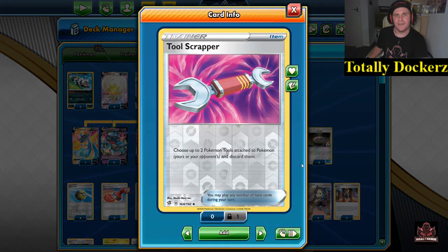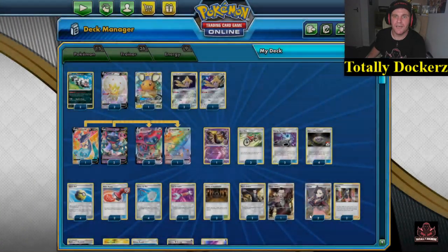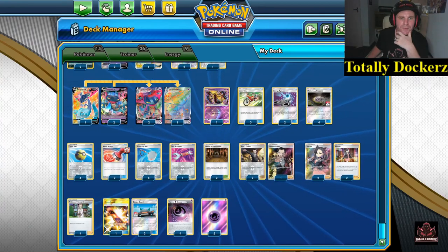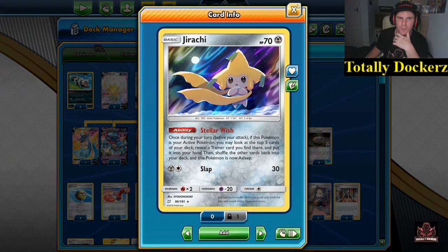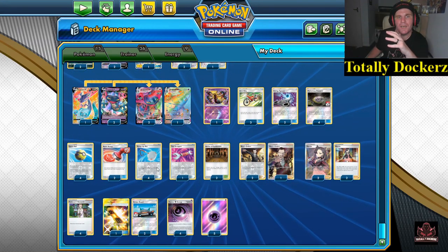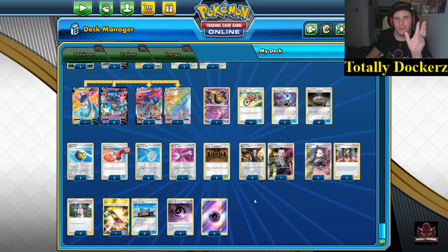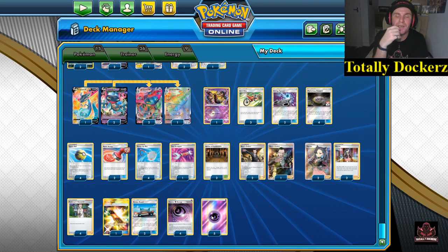One Tool Scrapper does exactly as it says on the tin. Two Shrine of Punishment — we're playing a spread deck and Dedenne is in every deck, so that may be our win condition. Three Boss's Orders for gusting, four Marnie, four Professor's Research for draw. Because we're playing Jirachi we can play a slimmer draw line. Three Escape Boards — everything has a single retreat cost so it retreats for free. Energy: four Horror, five regular, nine total.